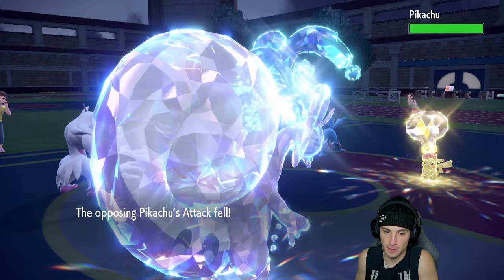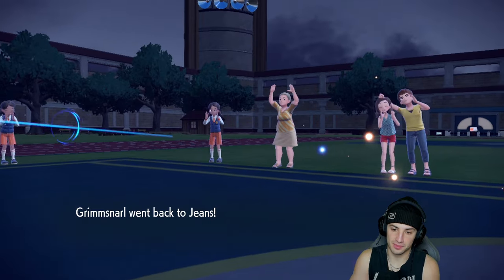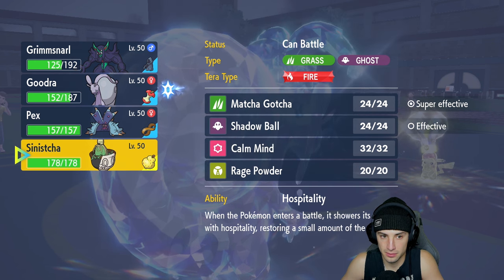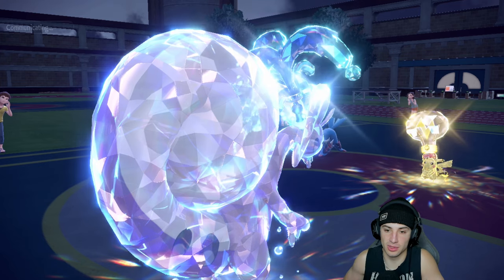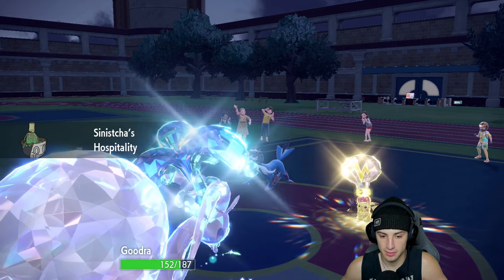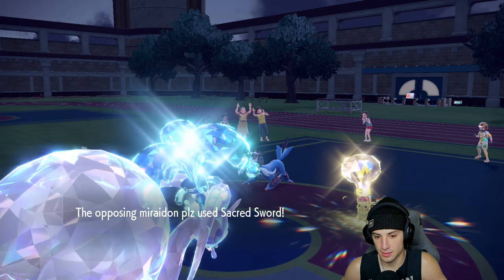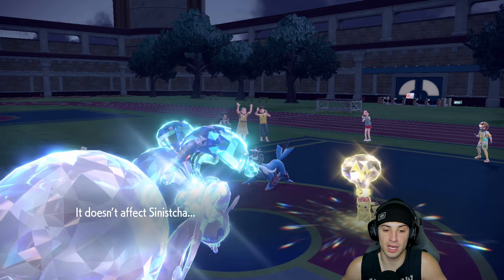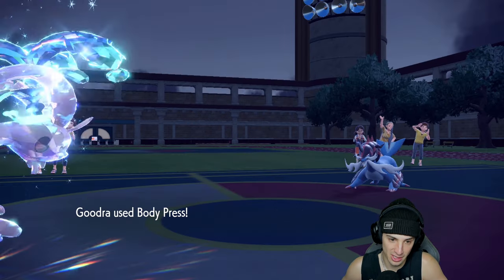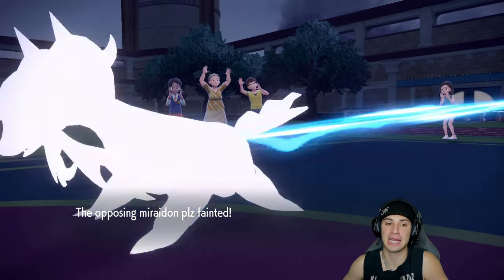Parting Shot puts them at minus one. I'll heal up with Sinisha because they have to be going after Goodra. If we can get rid of Pikachu that's the play. I'll go into Sinisha and heal up Goodra to full HP. Sacred Sword won't affect Sinisha so that's fine. Thunder comes out and we dodge it — free turn! We're back to full HP. Body Press finishes off Samurott.